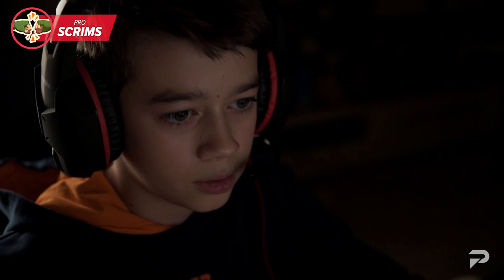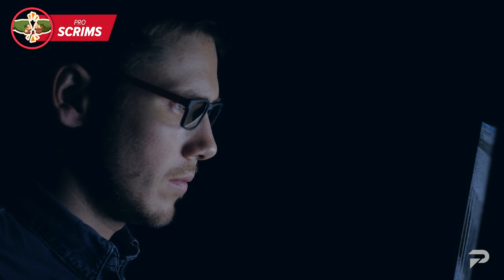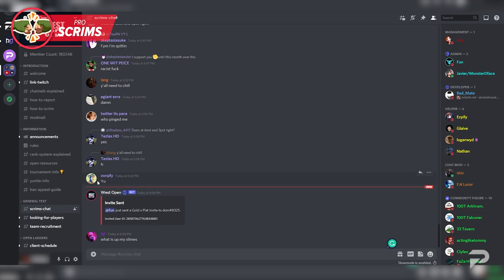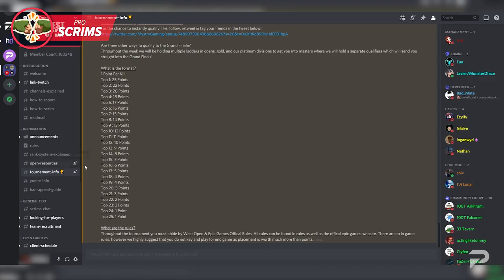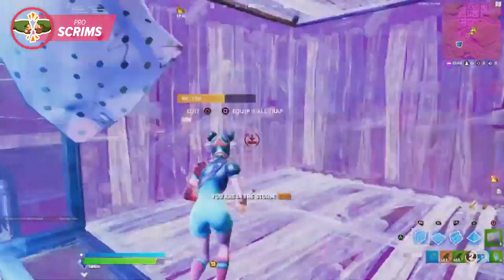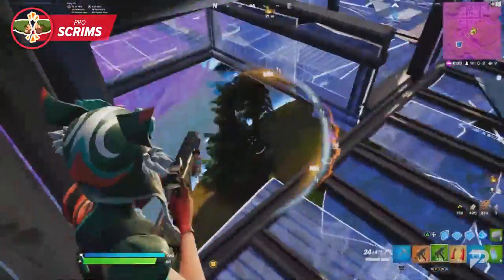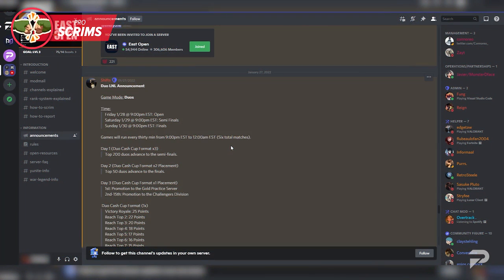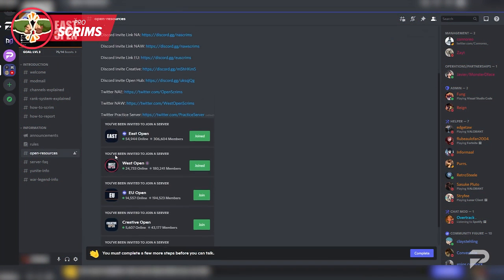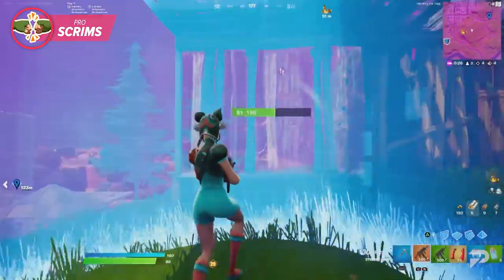So how do you find these Discord servers and scrim lobbies? You might have to do a bit of searching yourself, but here are a few places to start. Some pros reach out to their community and host their own scrims that you can participate in, along with Discord servers you can join to find other like-minded individuals. They will usually mention these on Twitch streams, so be sure to ask in chat to see which ones are available. You can also find them through forum discussions, as they crop up from time to time. Keep your eyes open and play an active role in watching pros for any chance to get into scrims.